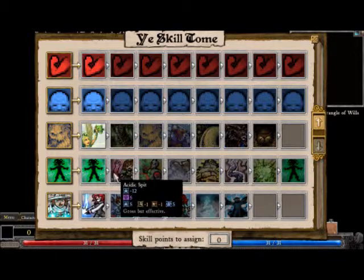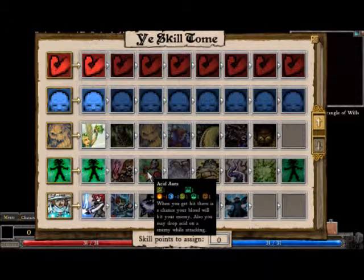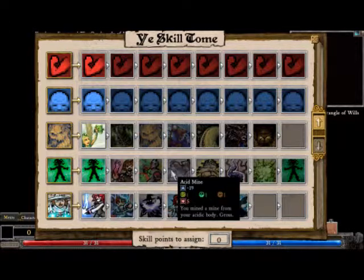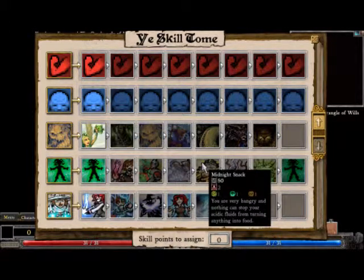That doesn't look very good, but I really hope that's not real, because that's not positive. That's even less positive. If you can hit this chance, your blood will hit your enemy. Also, you may drop acid on enemy while attacking. Lovely. You will mind a mine of odds. Midnight snack - you're very hungry. Let me stop you from your acidic lute.